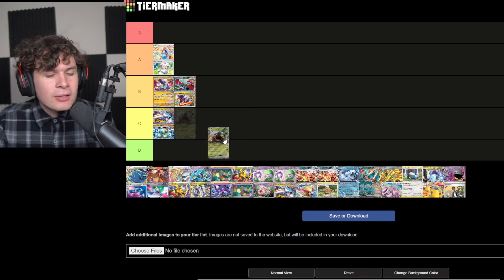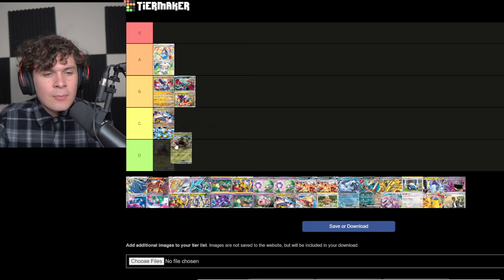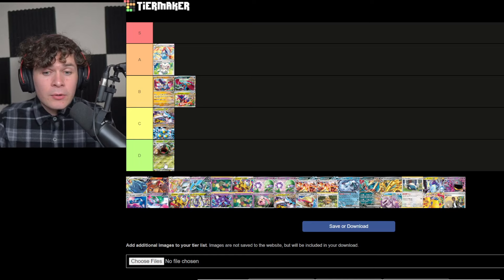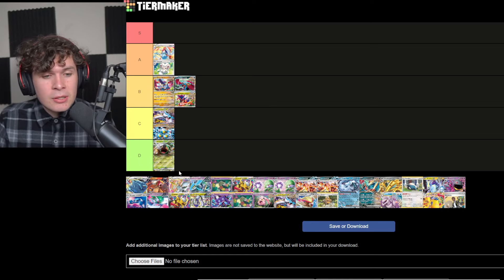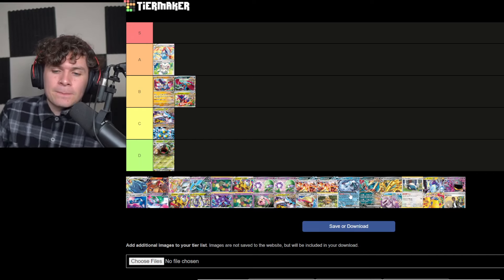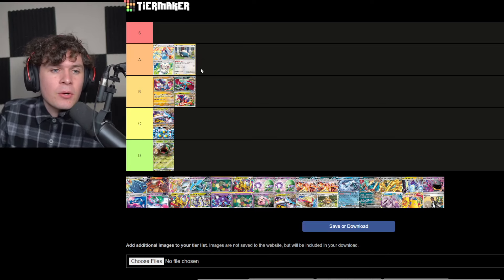Next up, Torterra. I don't think Torterra is really a threat. I think there are a lot of other decks that are more efficient. I hope grass continues to get more powerful support, but as of right now we're going to put Torterra in Tier D. Grass recently has been starved of good cards.